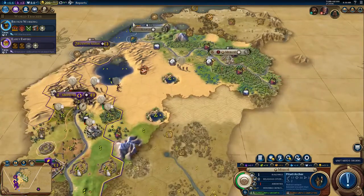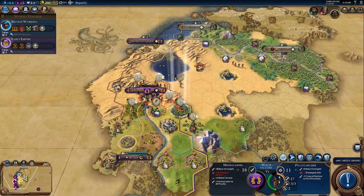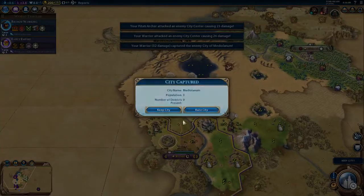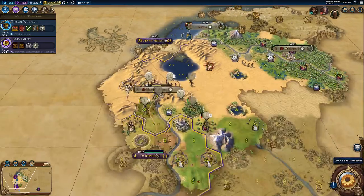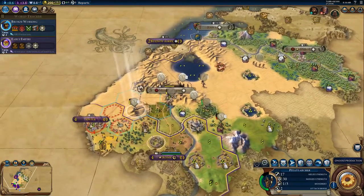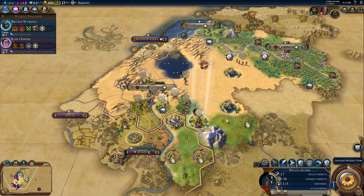We'll go ahead and just keep spamming them out. I'm going to be able to vote that guy out. First city taken! What did I get a boost to just now? I was hoping that was to Masonry. I actually think we take out Rome. So what we're going to need to do is get everyone ready, because we have walls. Back you up.